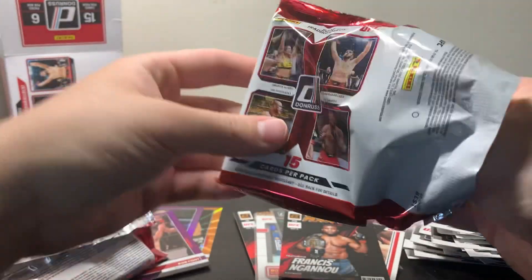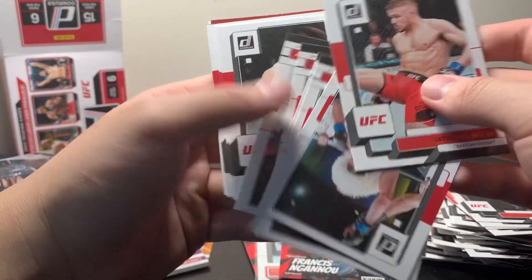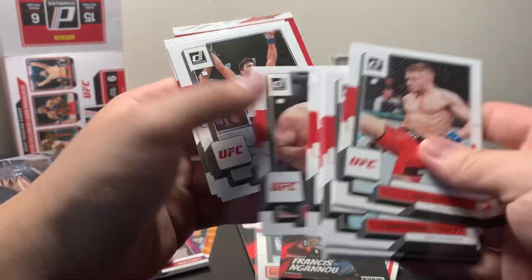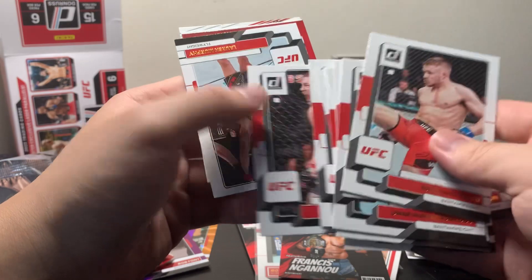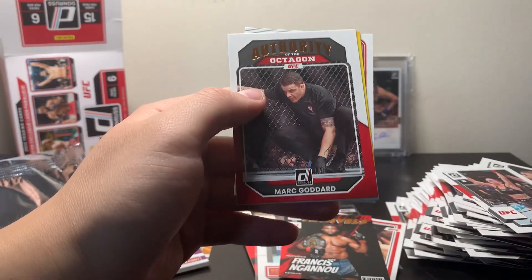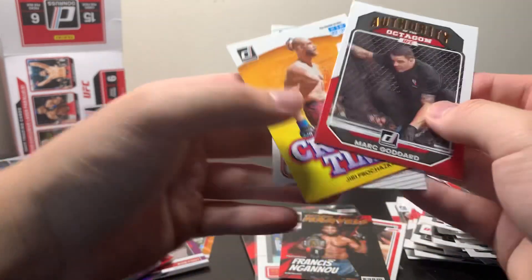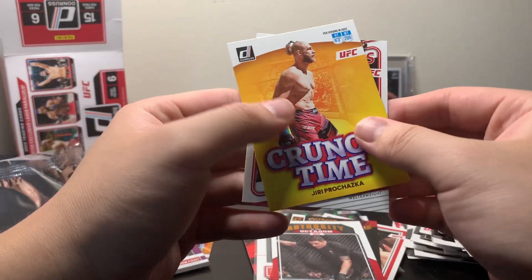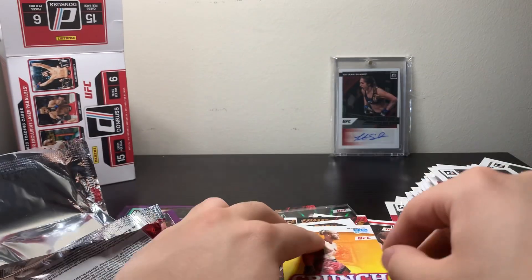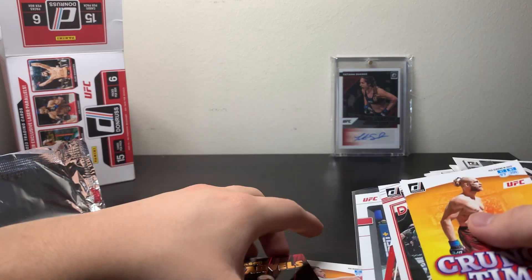Maybe there can be an autograph or something in this last pack, but not going to get my hopes up. Umar Nurmagomedov. Israel Adesanya. Lauren Murphy. We got a Mark Goddard Authority of the Octagon. We've got a Yuri Prochazka Crunch Time and a Dominators of Hamzat Chimaev. Massive stack of base, which is pretty annoying.